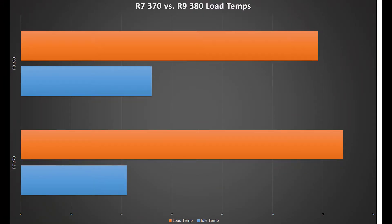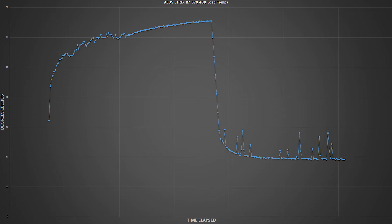One more thing before we conclude: a head-to-head graph comparison of the R9-380 to the R7-370. Keep in mind the R9-380 only has 2GB of VRAM and the R7-370 has 4GB. The particular variant of the R7-370 we used was the ASUS Strix edition — we've certainly heard great things about Strix, especially when it comes to cooling. However, we did notice the R7-370 ran much hotter, about 10 degrees hotter on average under full load than our R9-380.